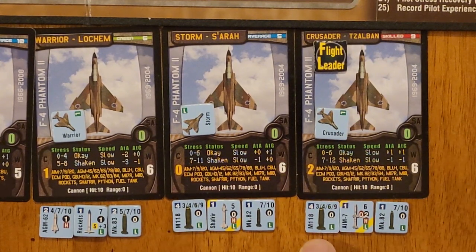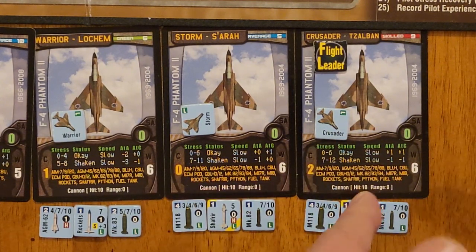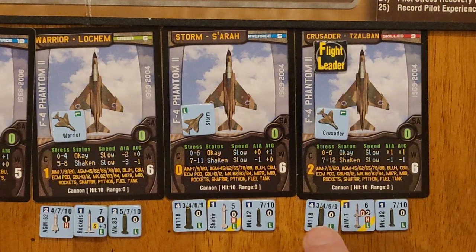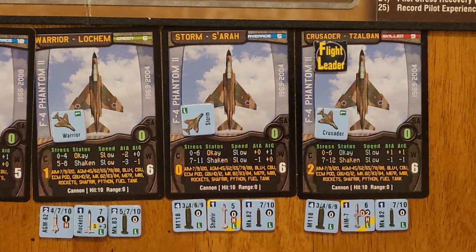Crusader, our flight leader, has the M118 and he's got an AIM-7. He gets a plus one air-to-air and air-to-ground. This AIM-7 should have a pretty decent shot of hitting - basically a 50-50 chance pending the bandits, which we don't even know what they are yet. It has a range of two and it's a standoff weapon, so from the pre-approach area I could actually send it into the center area and hit a bandit in there. He also has a Mark 82. Both Storm and Crusader have plus one air-to-ground, so I'm hoping to make some hay with these two because with 19 hits required to destroy this central headquarters, that's a tough ask.